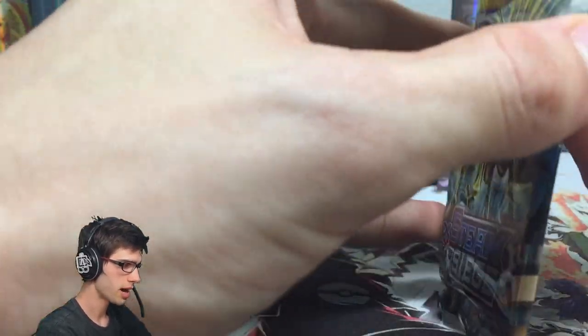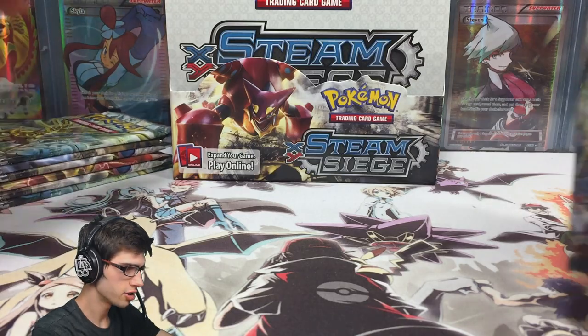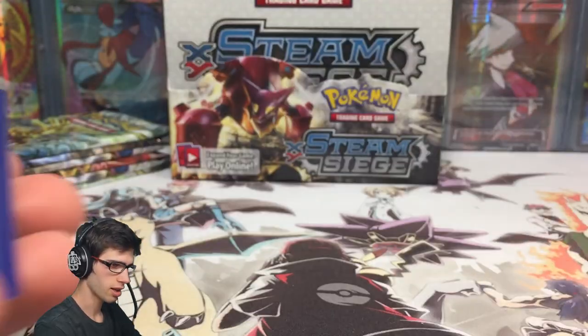We've got the Zygarde pack art for this next pack. How many packs do we have left? One, two, three, four, five, six — so this pack marks the halfway point of part three of box two.